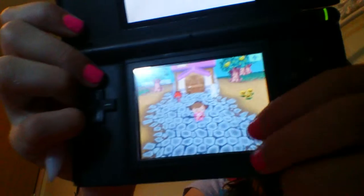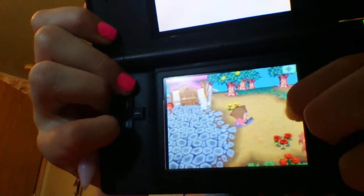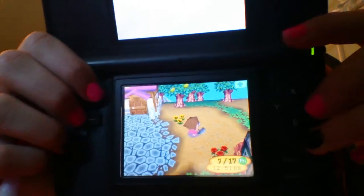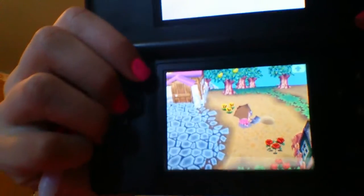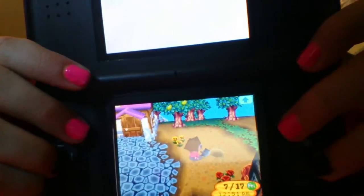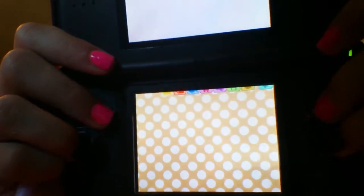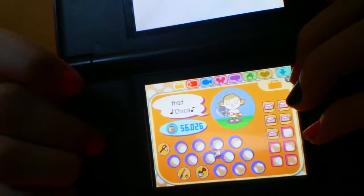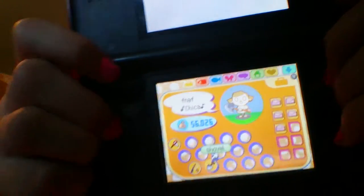So then you're gonna exit out. Gonna go to the dirt over here. And you're going to make a hole. Go in your inventory. And you see that shovel? You're gonna select it.